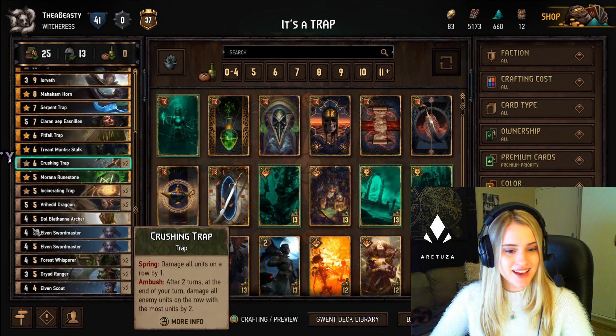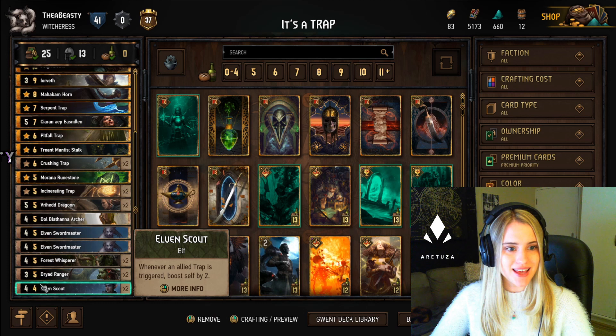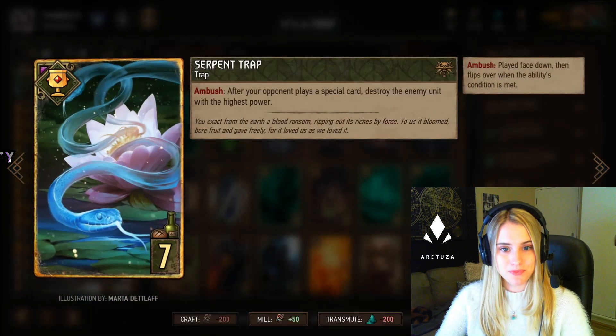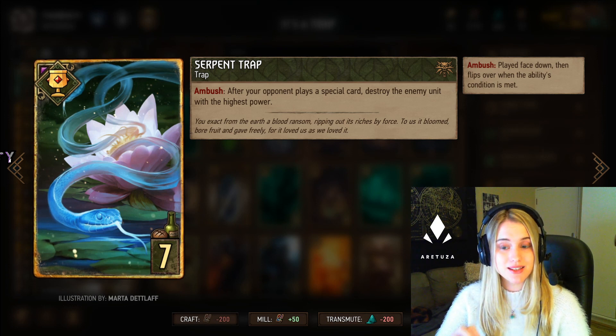You also have the Oblathana Archer — damage an enemy unit by two, or damage two units by one — and the Riot Dragoon, which lets you move cards around. Then lastly we have the Elven Scouts already covered, and the Serpent Trap: after your opponent plays a special card, this destroys the enemy unit with the highest power.